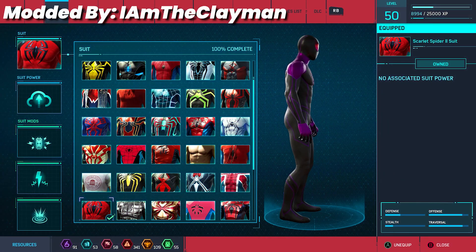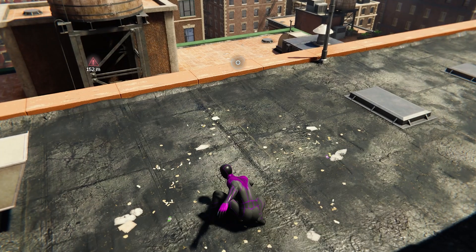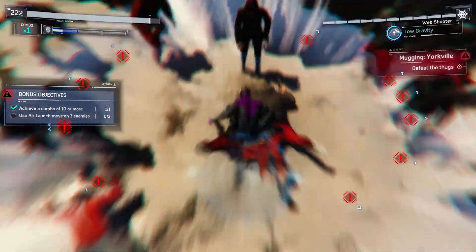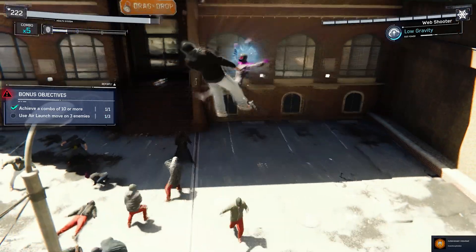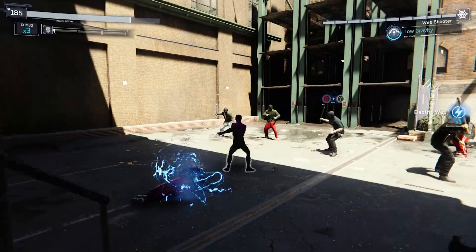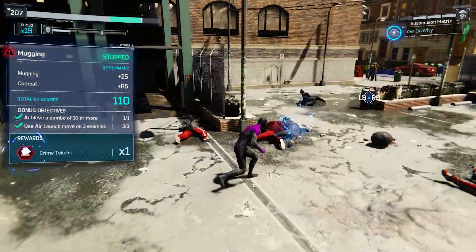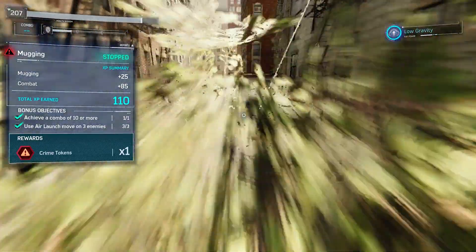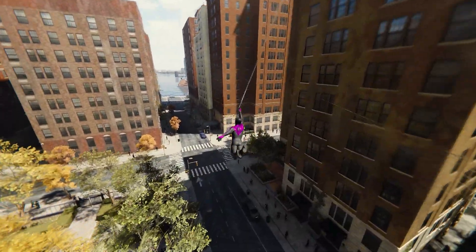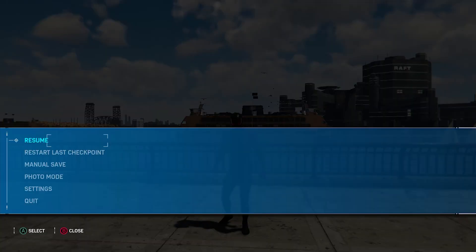Modder I Am The Clay Man brings us what he calls the Neon Cane suit. Black and purple unintentionally became my focus for this episode — this is the second time we see it. I don't normally care for the base costume, but this neon version really turns it into something amazing. It looks great in combat, and you could probably swap the purple for yellow, gold, silver, or even green. The purple eyes also help the neon aesthetic — a nice touch.